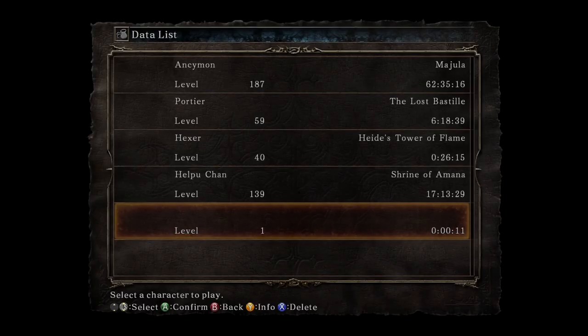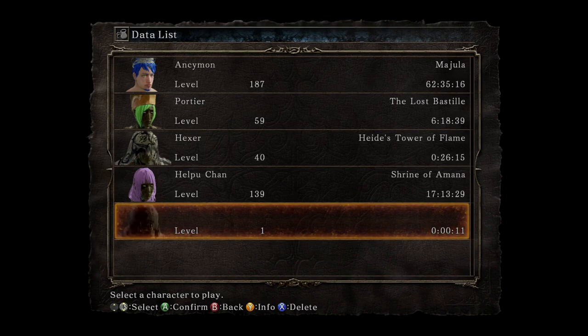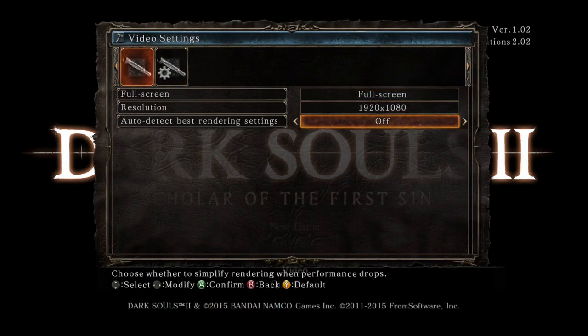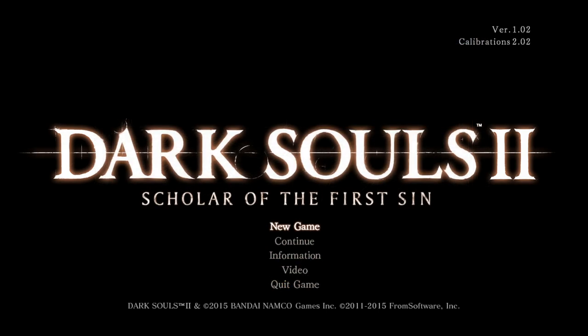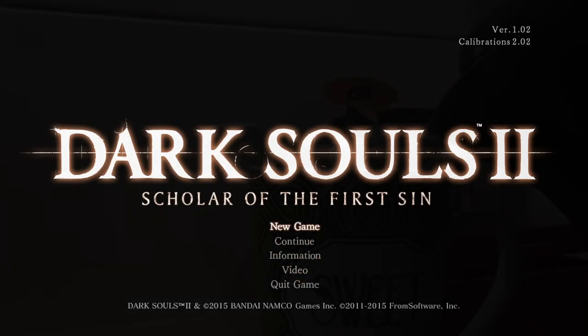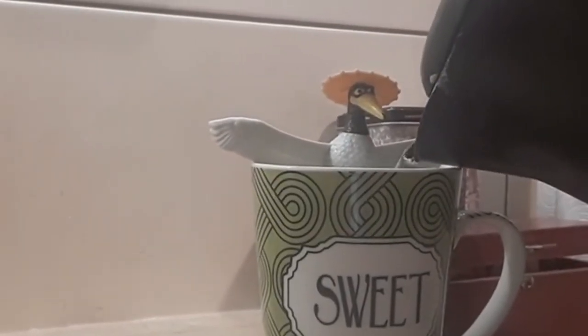We don't get the continue feature here and the settings are very limited, although we have to remember Scholar is the oldest game on the list. But even the best Dark Souls has its flaws, and lack of a character creator is the most apparent one. At least I can enjoy its menu without hyper salivation, and thus save up on drinking water, I guess.